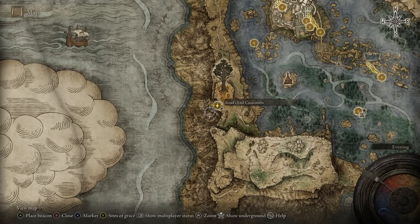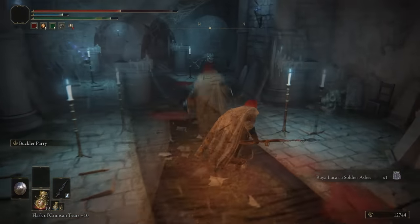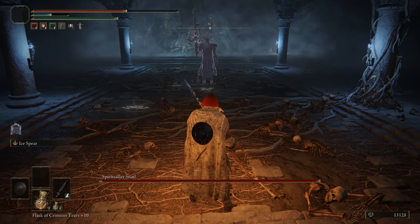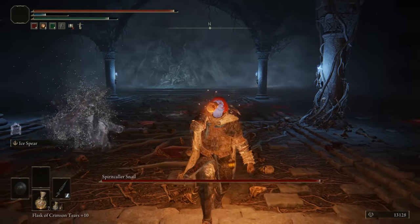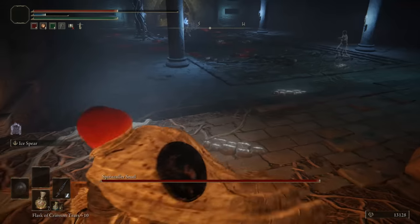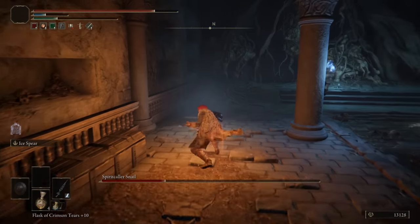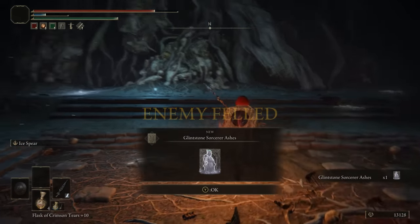The Roads End Catacombs are in Liurnia. By now the catacombs' recurring theme is clear — a big maze with lots of ambushes — and each one needs something new to stand out. This one's really short, but the unique thing is the boss: a big massive knight that you can kill and then nothing happens, he respawns. You kill him as many times as you like until you figure out it's a little snail that's constantly reviving him — the snail is the true boss. Your reward is the Glintstone Sorcerer's Ashes, which we have better of at this point. Worth it just for the fun boss. 5 out of 10.